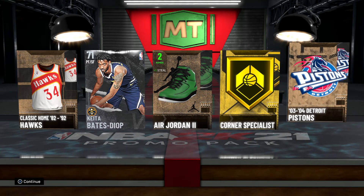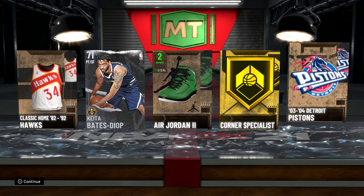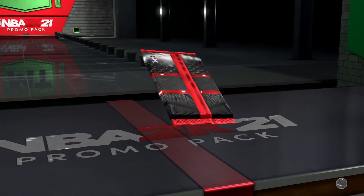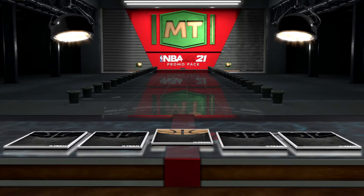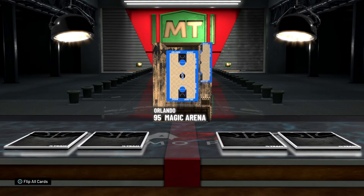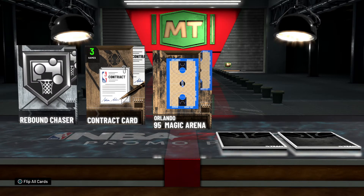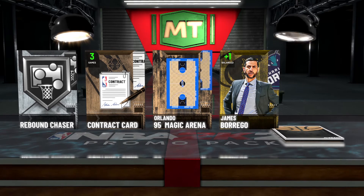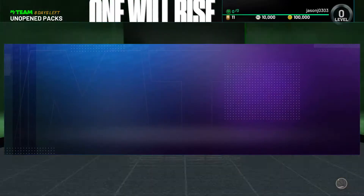Classic Hawks jerseys — like the jerseys too, I like those. Pistons — is that classic team or is that logo? Next — got Magic Arena, had the parquet floor, that was a pretty cool arena. Another contract, Rebound Chaser, coach card, Jaylen Lecque.